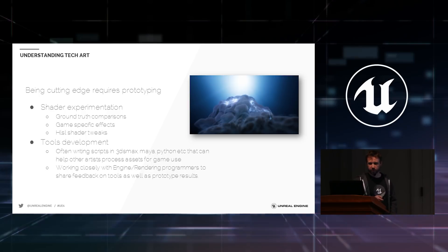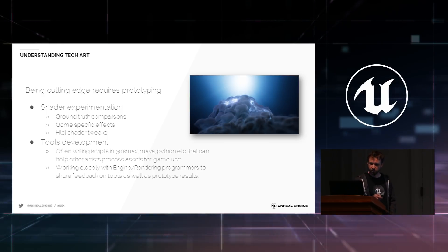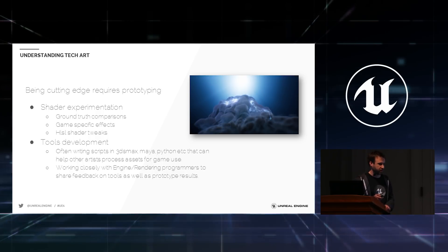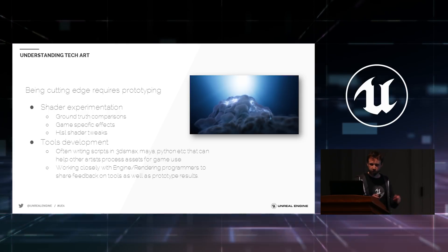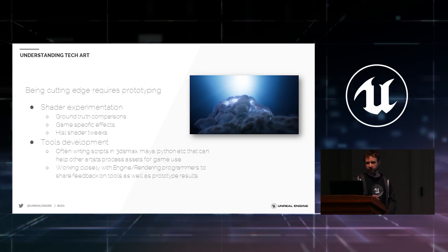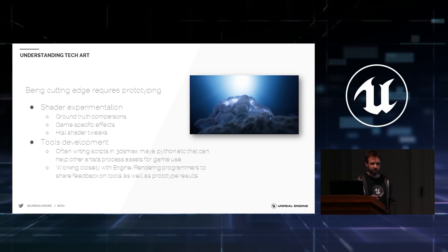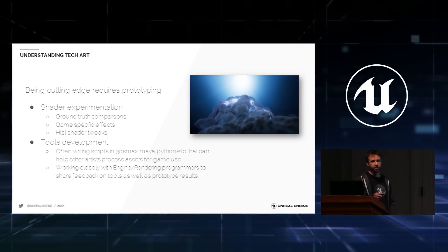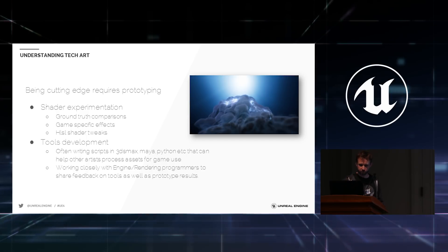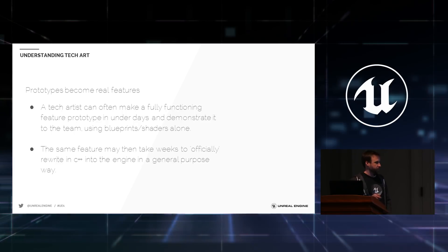A little on prototyping: staying cutting edge requires constant prototyping. A lot of what tech artists do involves shader experimentation — something as simple as ground truth rendering: pop into V-Ray, give a known quantity of light and materials, then compare it in UE4. Starting threads with engineers asking what we're approximating and what we can do better — that's how improvements like better skylighting get made into UE4. Tech artists making comparisons and raising issues helps engineers prioritize which deficiencies matter most to artists. Tools development is another big part: writing scripts and working closely with engineers. Prototypes often become real features.